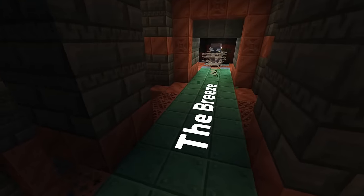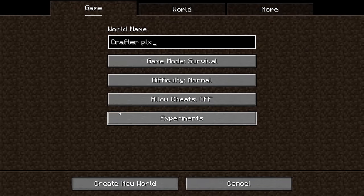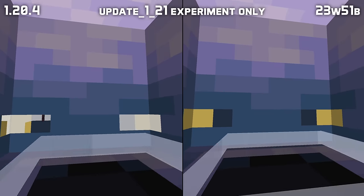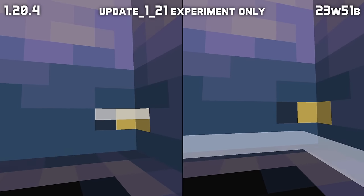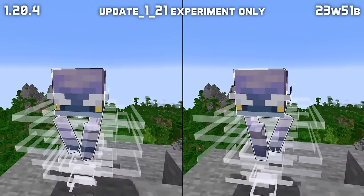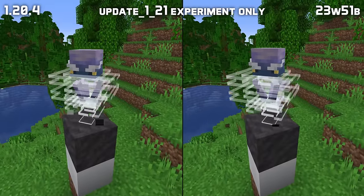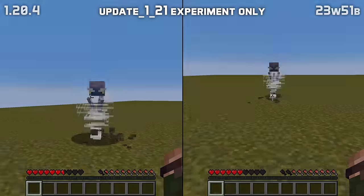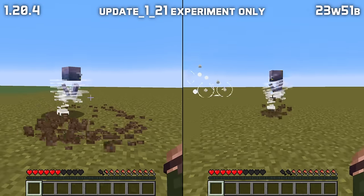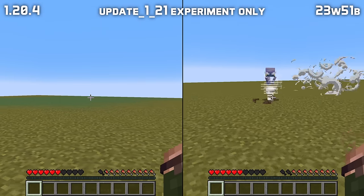There are also updates to another new mob: the experimental Breeze mob in the Update 1.21 experiment. As a reminder, this mob only exists if you enable that experiment when creating the world. The eyes of a Breeze now have the correct transparency and can be used with resource packs. A glow outline applied to a Breeze now correctly applies to its eyes and eyebrows. The shadow of a Breeze is now the correct size, and a Breeze on a non-full block will now show the right particles. The AI of the Breeze has had several fixes, including to it sometimes getting the zoomies after jumping and sometimes going entirely wrong in open terrain. The Breeze now also deals better with being attacked.